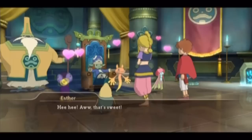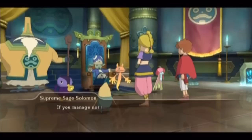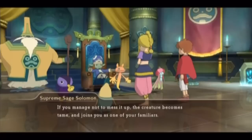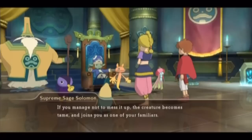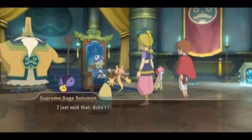When that happens, yucky hearts will appear above its head — just in time for Valentine's Day, which was yesterday when I'm recording this. So when you see the hearts above them, you play the serenade and boom — the creature joins you. It doesn't matter who beats a creature, it can still go all gooey and lovey-dovey, but only Esther can tame it. So if we want a creature to join us, Esther has to play the song.